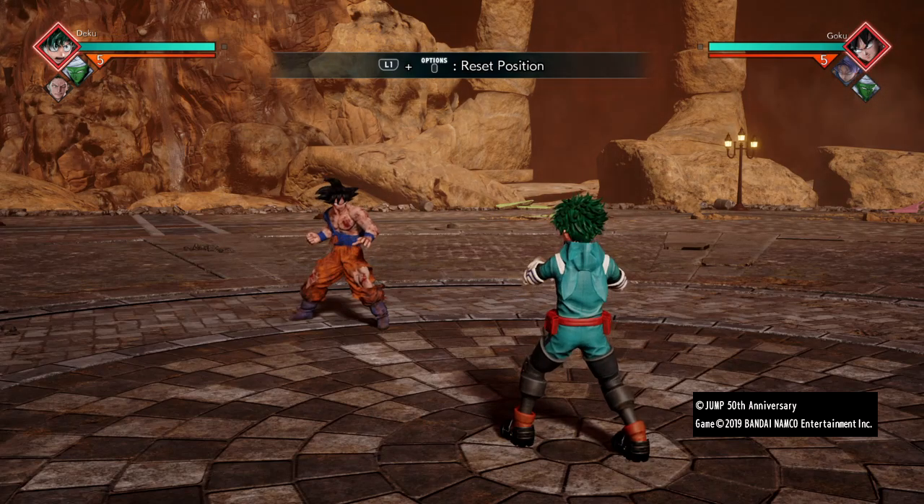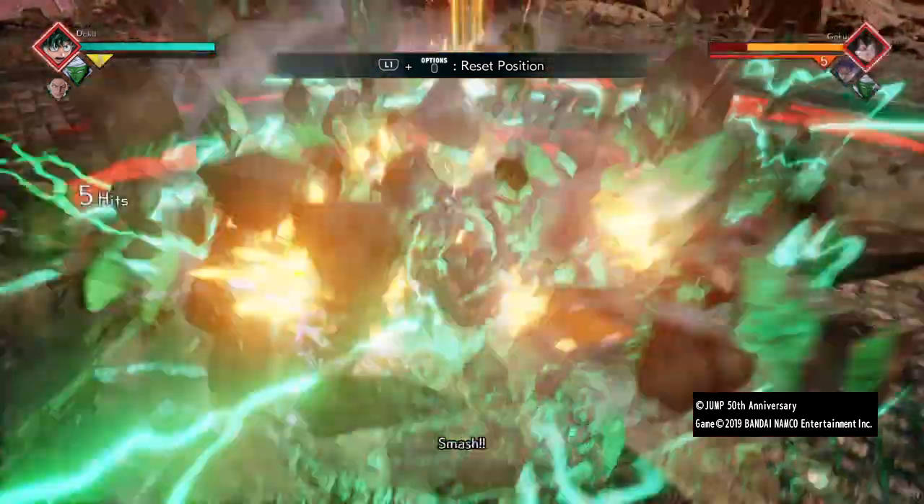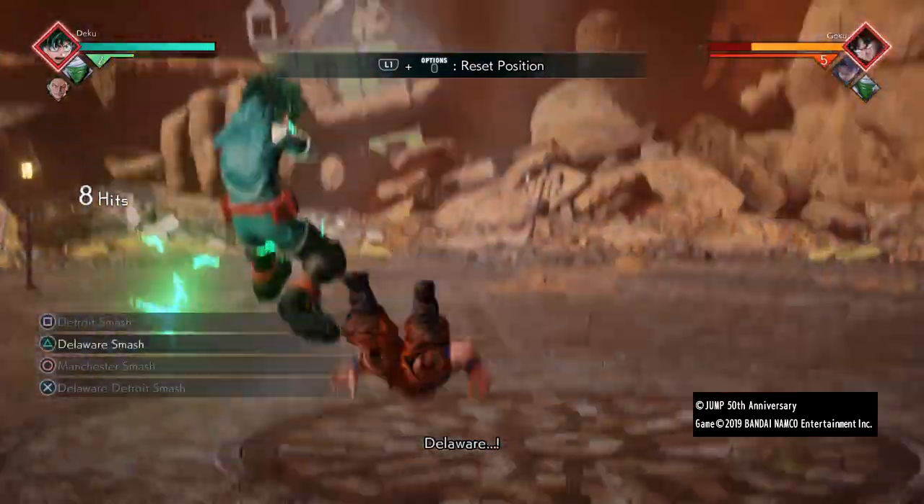For the first combo, without awakening, you want to hit the opponent with 3 triangles, Manchester smash, 3 squares and a fully charged Delaware smash.